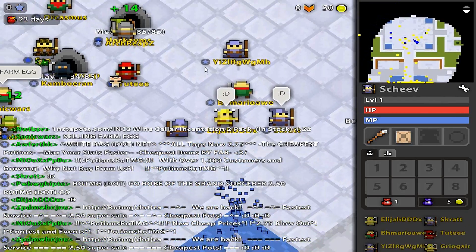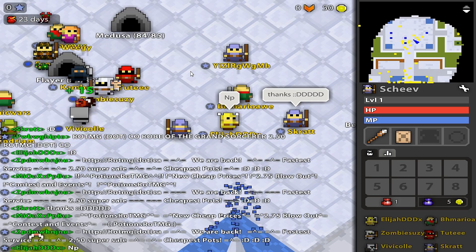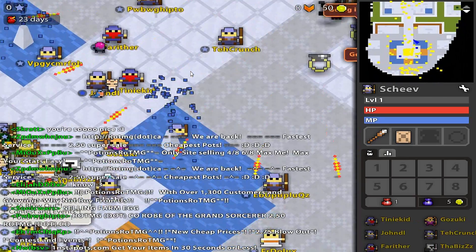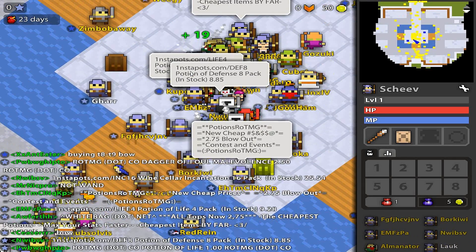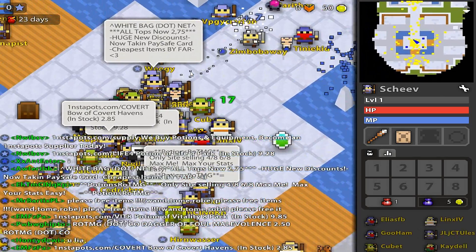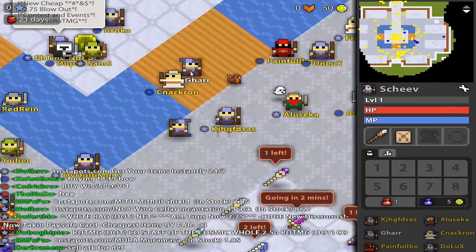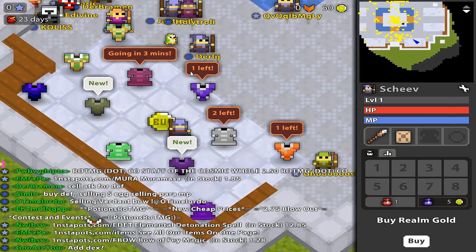Basically there's a mass of people at the start. What you want to do quickly is find this gold guy — he's got gold armor on. He's like right in the middle of the group. By the way, if you go to him, you can change your name. You can do that once. That costs money — wait, no, you get one free name change.